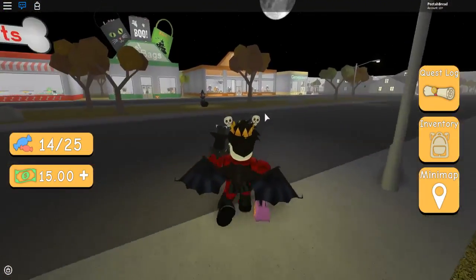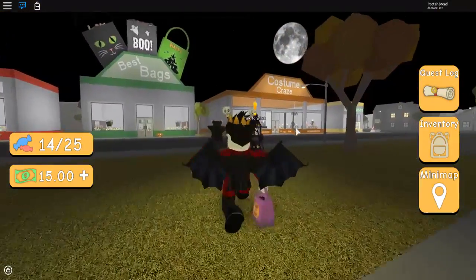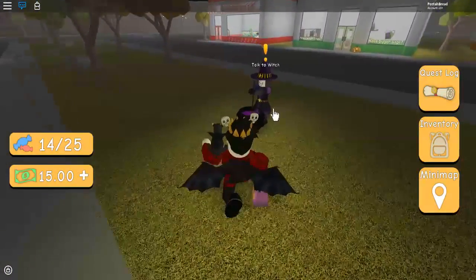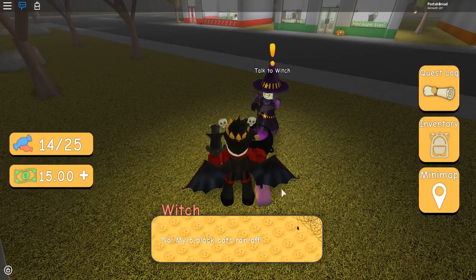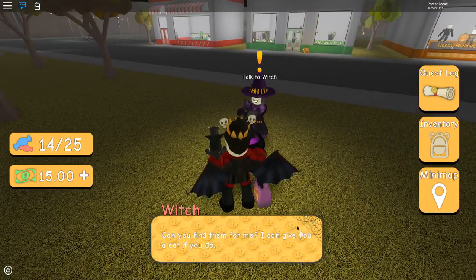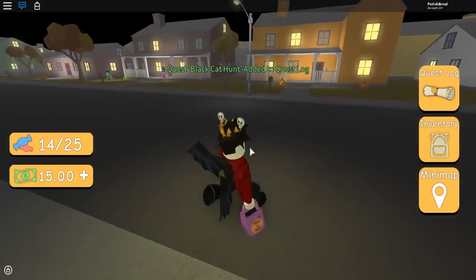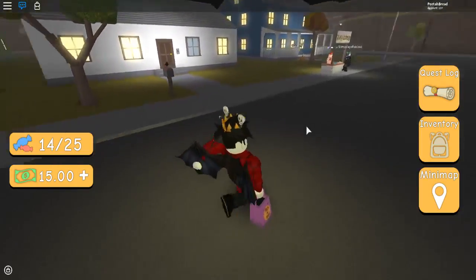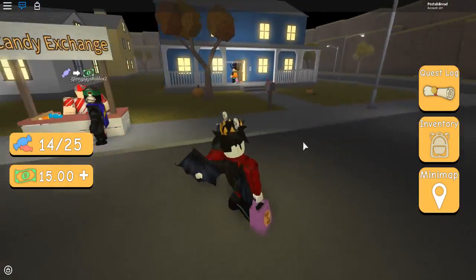The stores are over here. They've got bags and some pets. Costume craze. And there's a witch right here. My six black cats ran off! Can you find them for me? I can give you a cat if you do. Sure, I'll do it for a black cat pet. I've seen a couple of cats — one is near the scarecrow. I saw a floating cat somewhere, but that was probably someone else's pet.